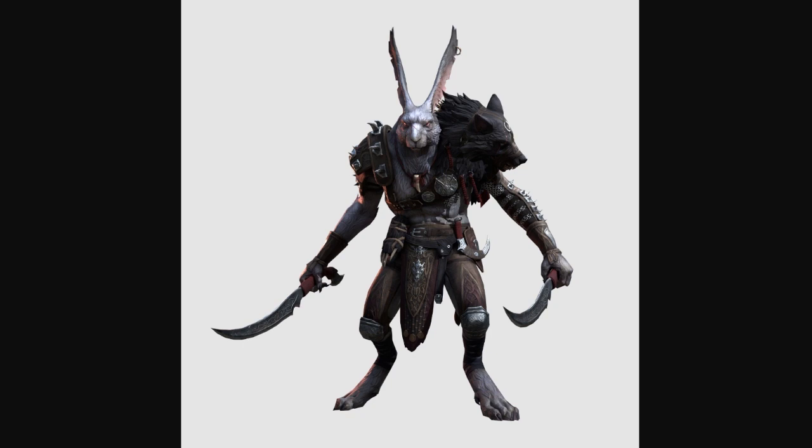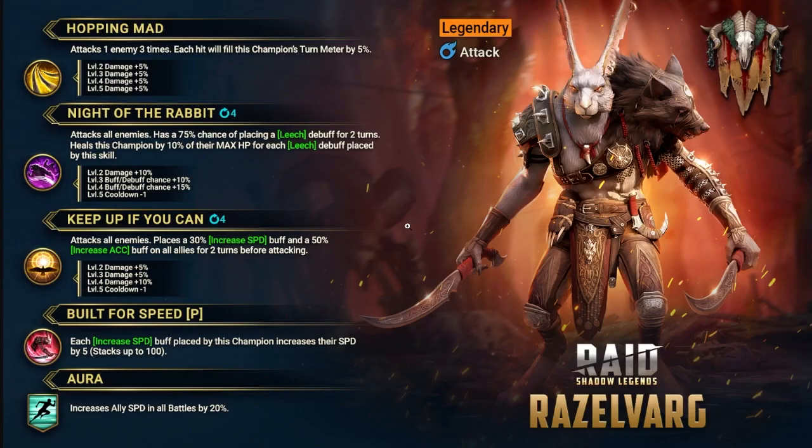Razel also places increased speed on all allies and provides a speed aura in battle — hopefully it's in all battles, we'll see. On his A1, Hoping Mad, each hit boosts his own turn meter by 5 percent — that's a 15 percent turn meter fill for this champion since it's a 3-hit move.